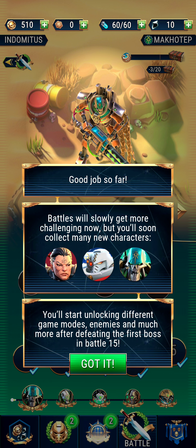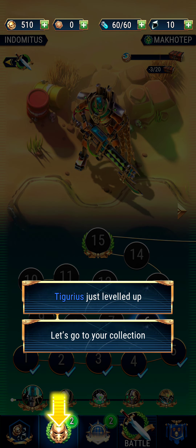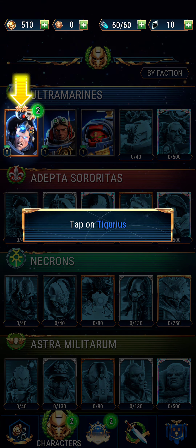It will get more challenging now, but you'll soon collect more characters and start unlocking different game modes, enemies, and much more to beat the final boss. Got it. So he leveled up. Let's go to your collection — oh okay, so cool. We'll be able to look at stuff here. Tap on Tiberius.